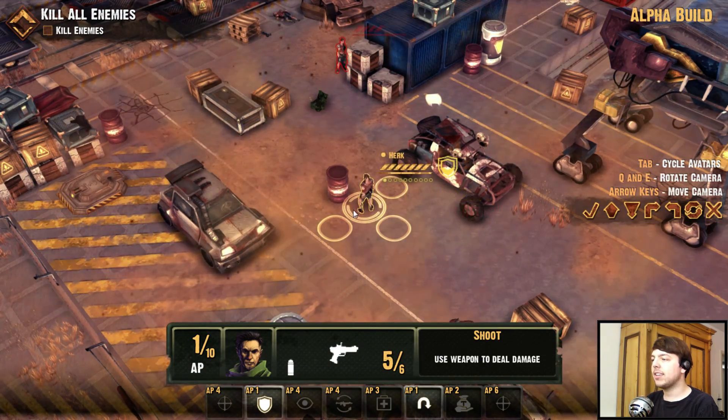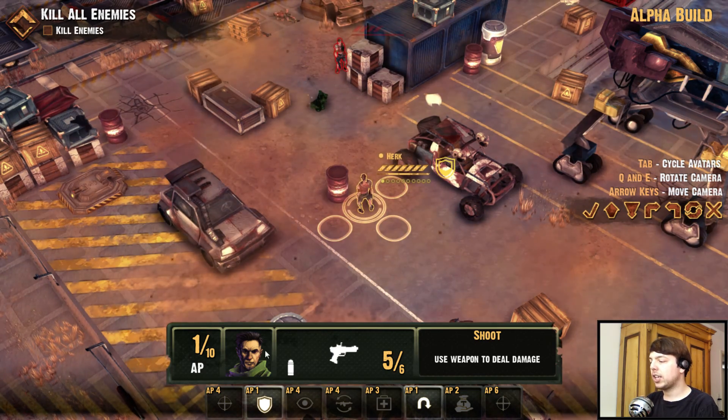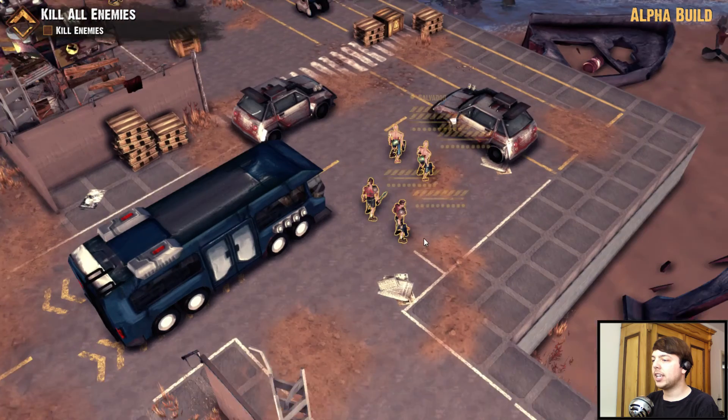This guy is leveled a little bit, so he deals more damage, if I remember correctly. So that's always good. We have one point left; we can use that for defending. Hunkering down raises the aim penalty to enemies — sounds good.